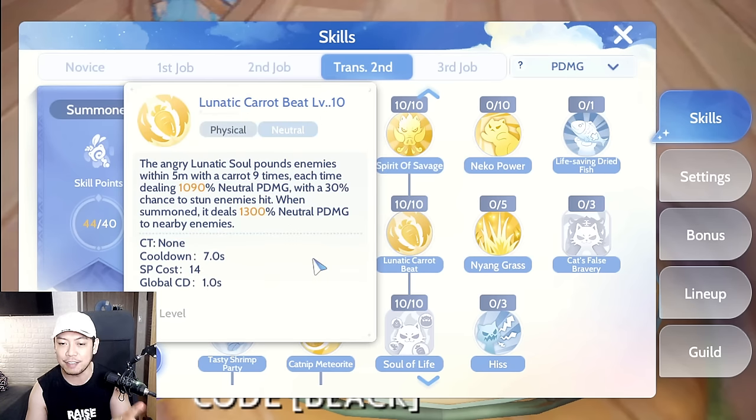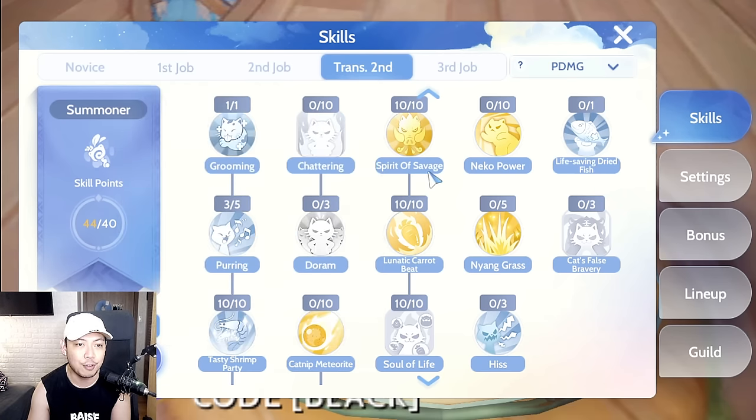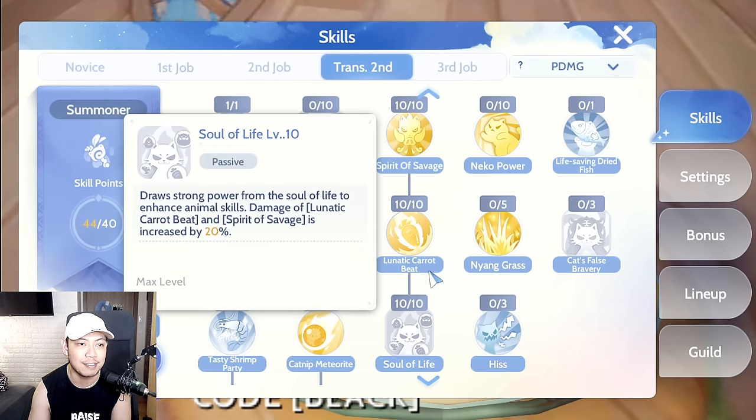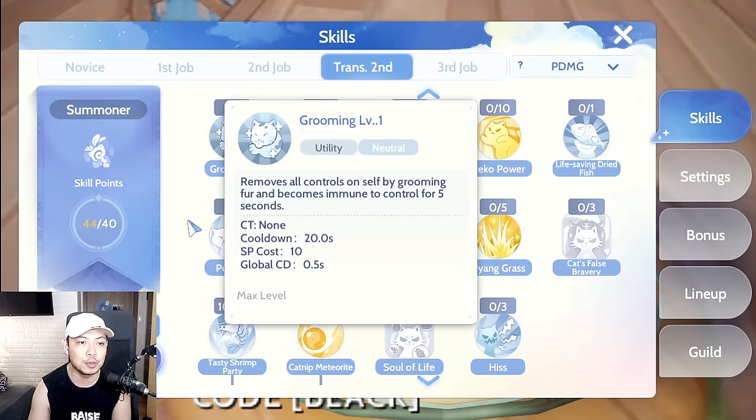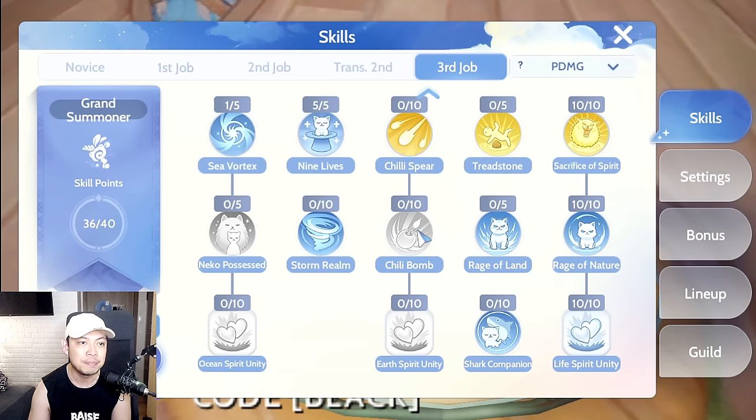For the transcendence second job Summoner: Level 10 Carrot Bit — even in early game this is the most important skill, giving a ton of damage even with below-average gear with thousands of damage multiplier. Level 10 Spirit Savage, Level 10 on the passive for more summon damage, Level 1 Grooming, Level 3 Purring, and we won't be maxing Tasty Shrimp here.